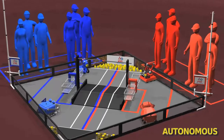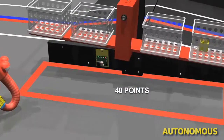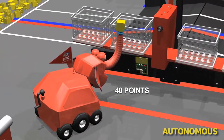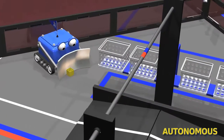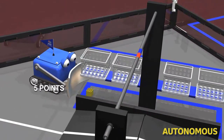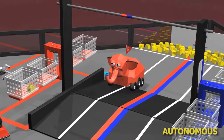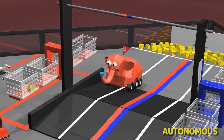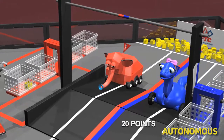During the autonomous period, a block scored in a pendulum goal is worth 20 points, or 40 points if it's above an infrared beacon. Blocks scored in a low goal count 5 points each. If a robot parks partially on the bridge, it counts 10 points, and if it's fully on the bridge, it counts 20 points.